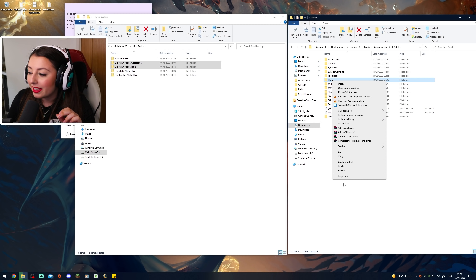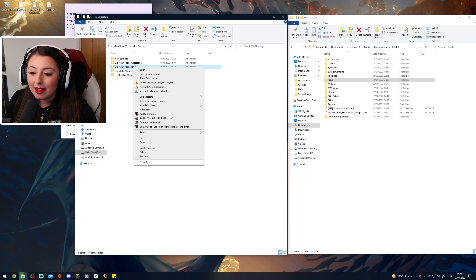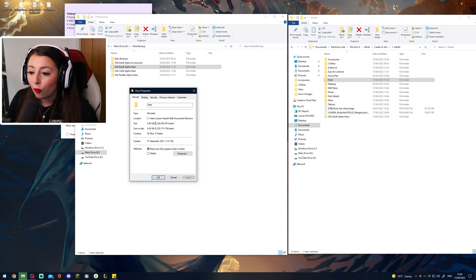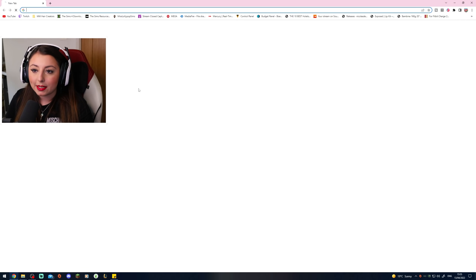Wait, hold on. I've currently only got Maxismatch hairs. How big is it? Okay, that goes to show you — my alpha hairs add up to 18.3 gigabytes. That's how much. And my Maxismatch hairs: 4.86 gigabytes. No wonder my game's running so well. Let's go and do a little bit of Maxismatch shopping.